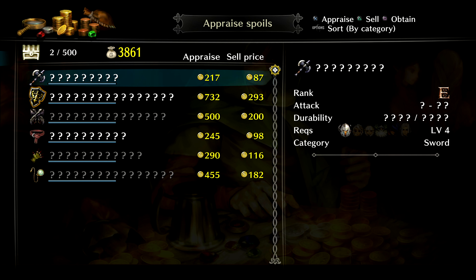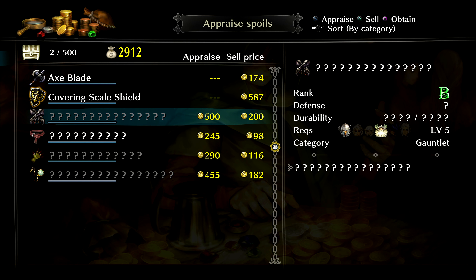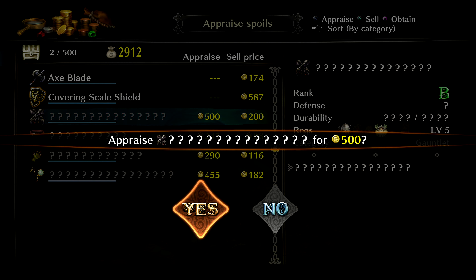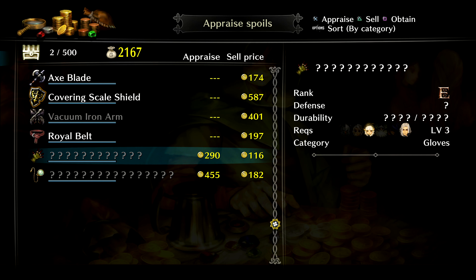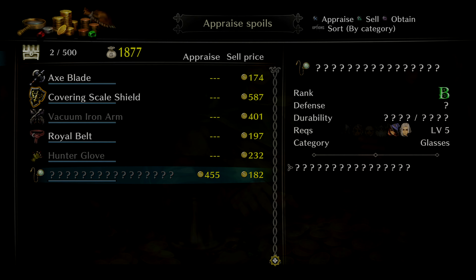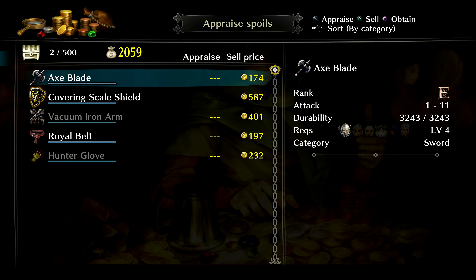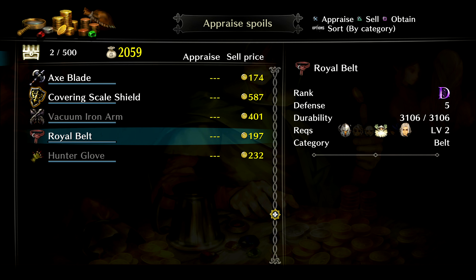Alright, spoils — what did we get? We're going to check that shield out — it looked nice. These look like gauntlets, we'll check those out. A belt, some more gloves, a monocle — I think we'll just sell that. Look at how much money we have on this one compared to the first one; on the first one I was broke, I had to sell something to identify an item. Now I'm able to identify them all and I've got 2,000 gold sitting there. Definitely going to have to grind the first couple areas though.